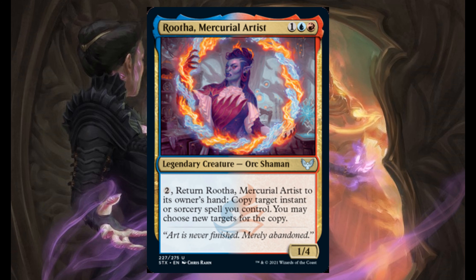Rota — Mercurial Artist. For 1, 1 blue, and 1 red, it's a 1/4. For 2, return Rota to its owner's hand. Copy target instant or sorcery spell you control; you may choose new targets for the copy.